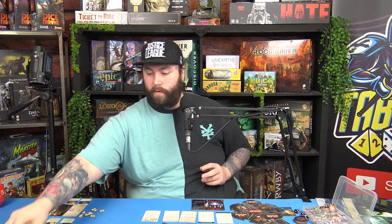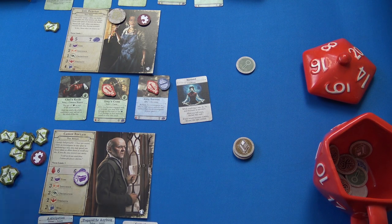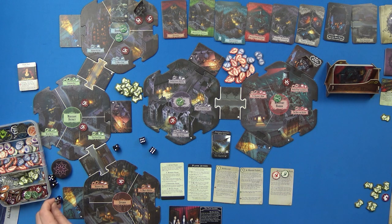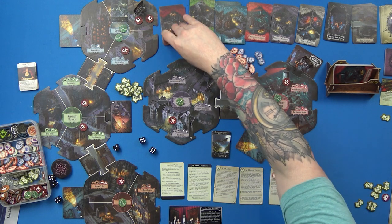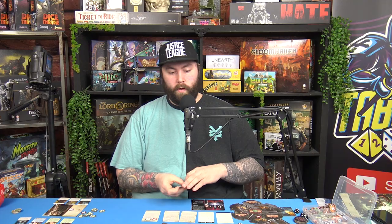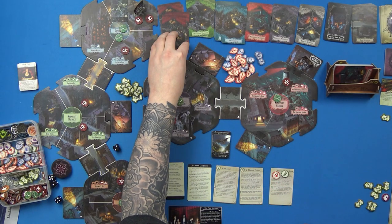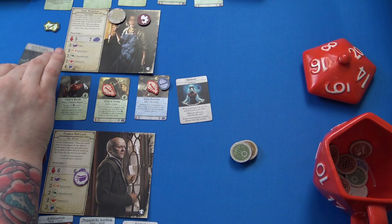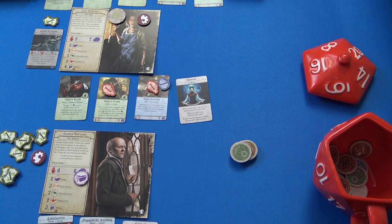Then we spawn a clue in the Uptown area — clues are now all over the board. The new monster and Carson are happily engaged. The encounter phase and mythos cup are done. We got a new codex card, which is very exciting. Let's get into the next turn.